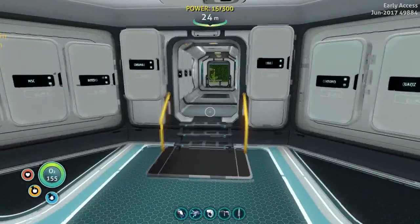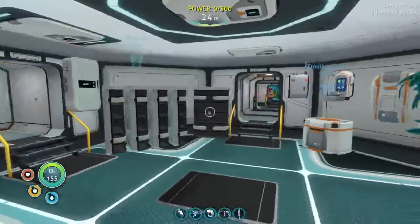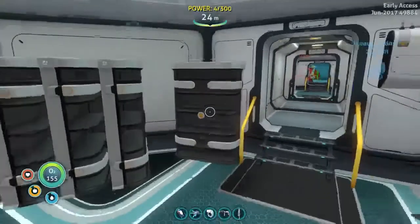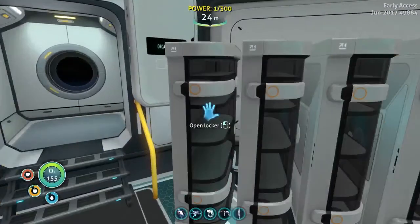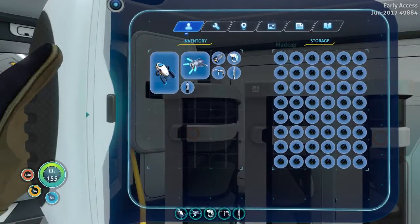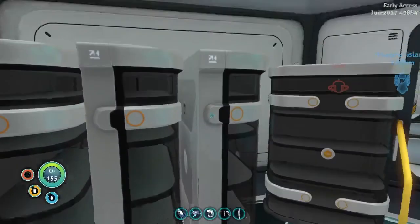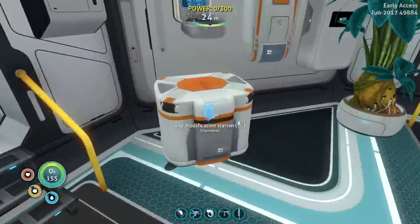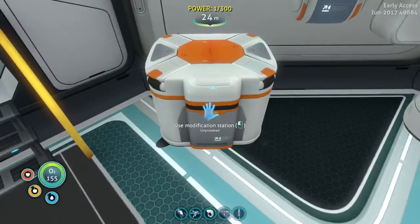There's some other biome changes and stuff. I've also made some changes here - I added at least one more storage. I did a bunch of grinding and filled them up. Let's see - modification station, yeah we had that before. But now it says unpowered - where's all my power going? 103. Oh crap.